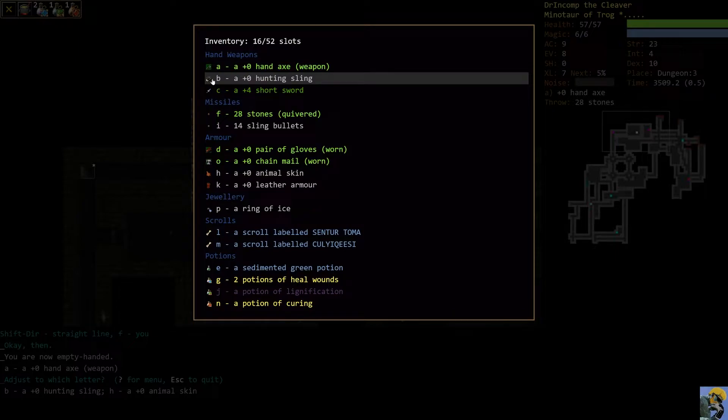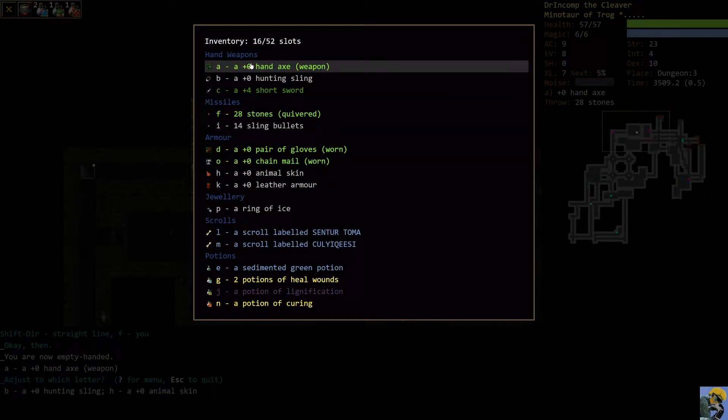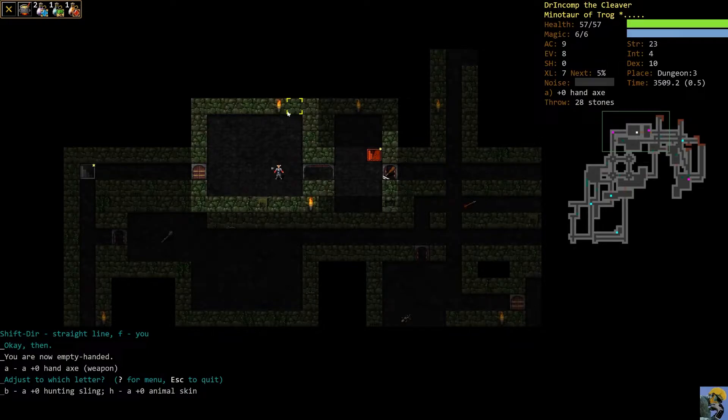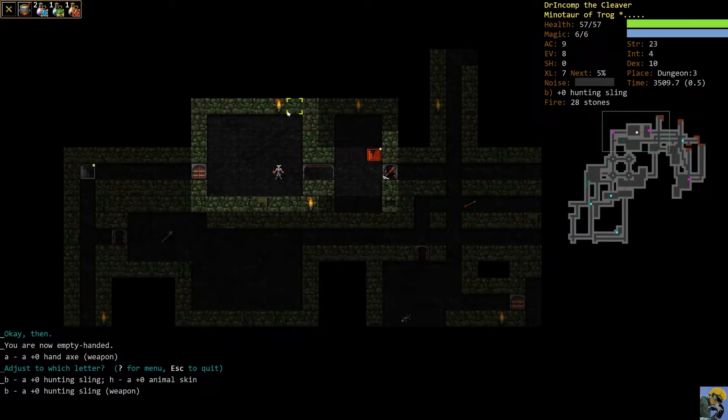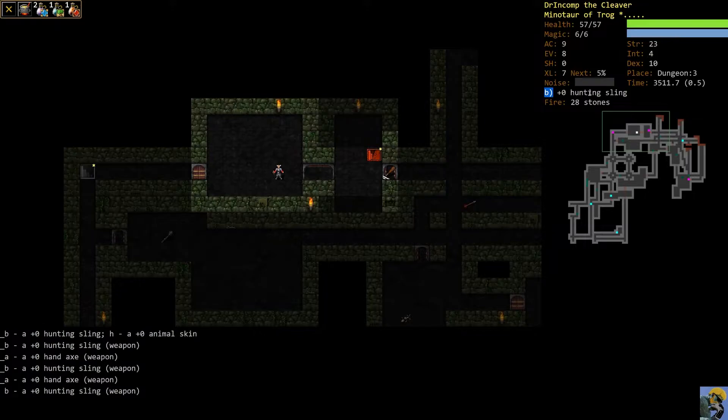The reason I did that: it assigns letters based on the order in which you acquire stuff. Hand axe and animal skin were A and B since we started with them. If you push the single quotation mark key — one key left of Enter — you will switch between what's assigned to slot A and what's assigned to slot B. I have my sling on B and you can see on the upper-right panel it says B is your hunting sling.